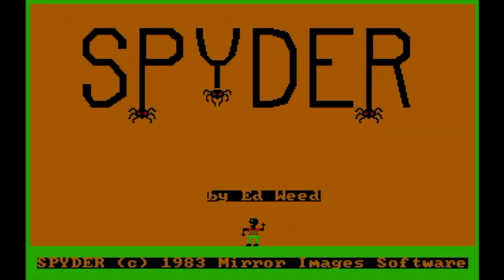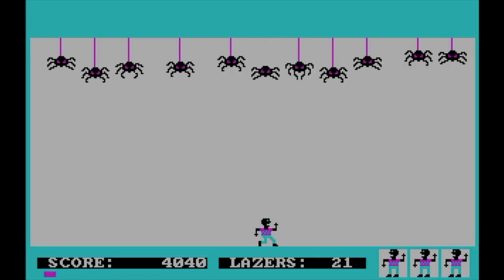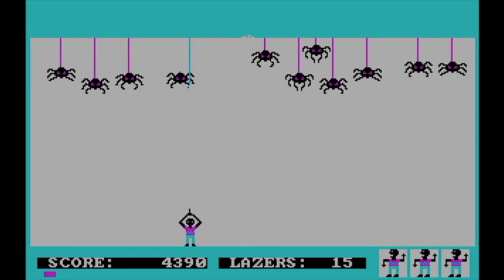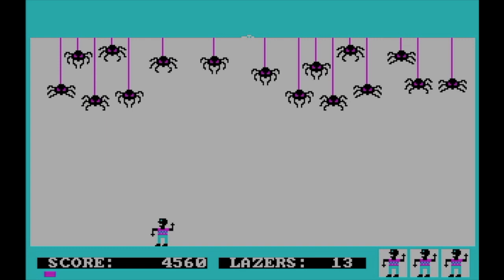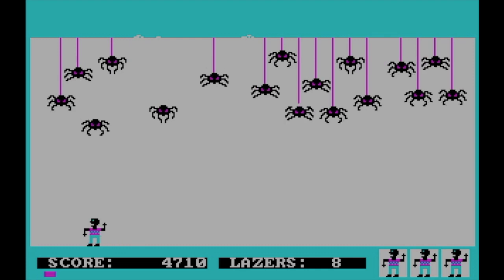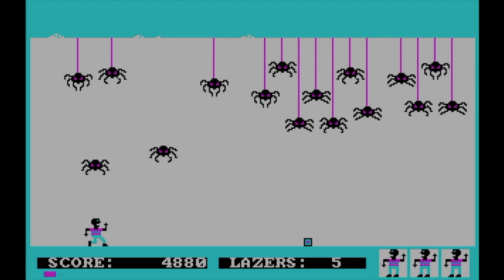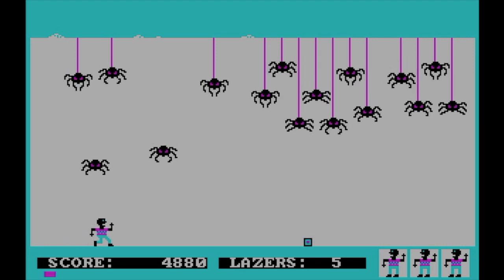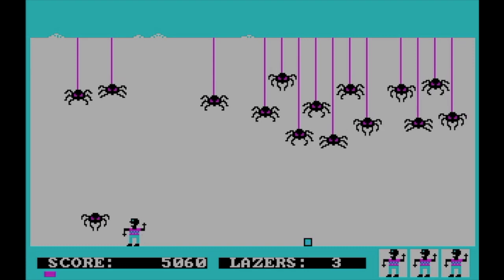In at number nine is probably the most retarded-sounding game ever — it's called Spider. The general idea isn't very involved: you have to kill the spiders with laser beams, and if you miss them, you can stomp them on the ground with your shoes. It's also possible to shoot the web they're coming down on, which makes them fall faster. The sound is very annoying, but as it gets faster and faster it just makes you start sweating. It looks stupid, the graphics suck, the sound's annoying — but it's genuinely fun. So it gets number nine.